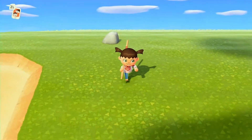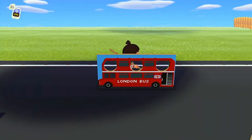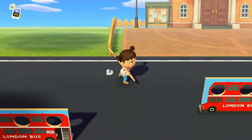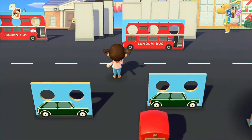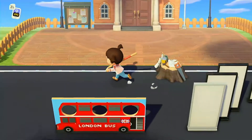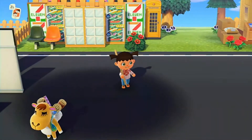Hey guys, welcome back to today's video. Today I am going to be building probably one of my favorite builds here on Maplewood - I'm going to be building a McDonald's right next to Resident Services, so right when you come out of the airport you can get some good food. This was supposed to be a villager hunting video, but then I realized the villager that I need to move out didn't want to move out yet, so I can't look for Raymond for a while.